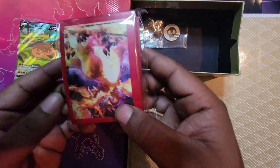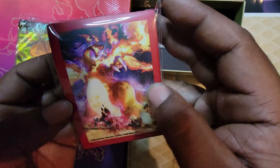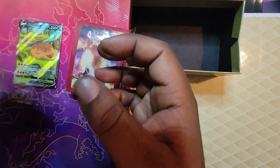Third box — got the sleeves. I might use them. Everybody's saying the border is kind of thick, and I get it. Then we got the counter. I need the dice. Nice and heavy. Yeah — the burn counter and the poison.